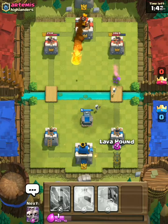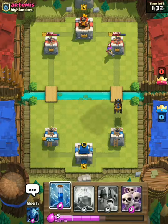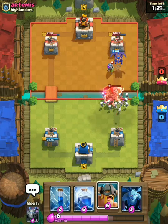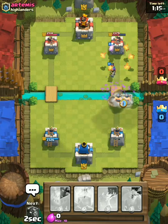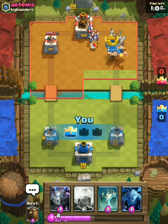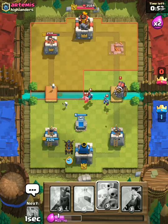Wow, it actually has that much real radius — didn't know that. I thought it only went to there, not like there. This is risky because he could zap it... I'm gonna zap, I'm gonna put my elite barbarians down. Are they gonna get to the tower? They got to the tower anyway — tower's down, nice! The elite barbarians are actually very powerful. I wasn't expecting them to be this powerful. This deck's working actually great.